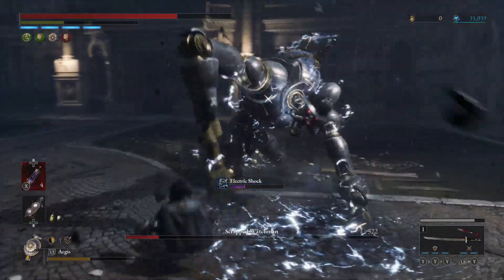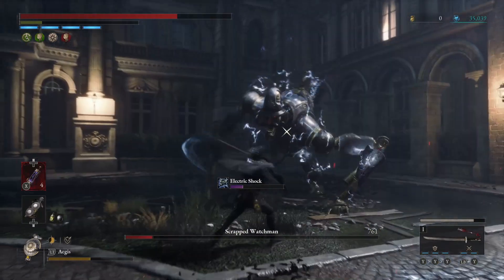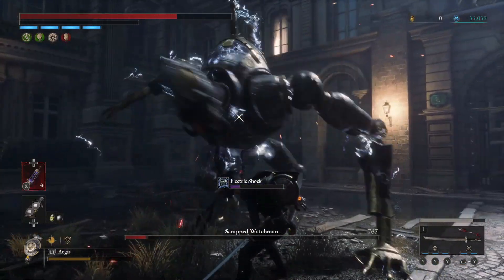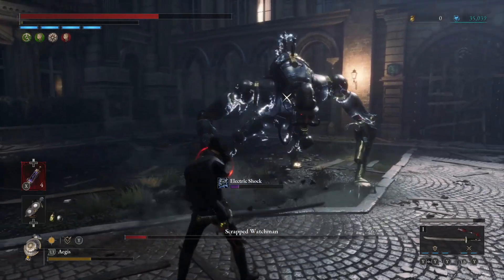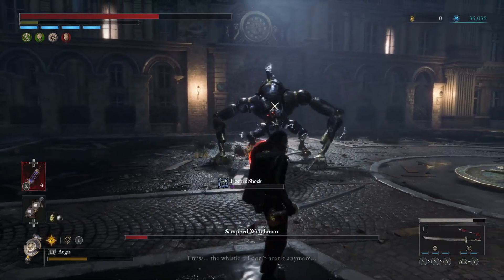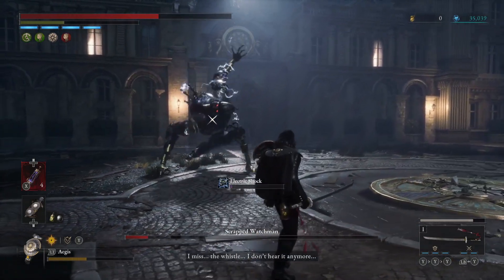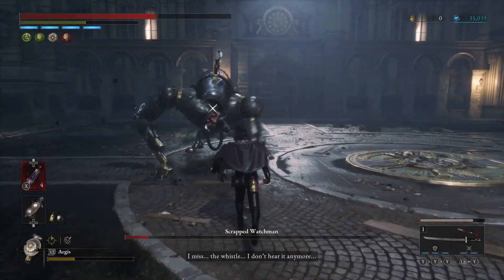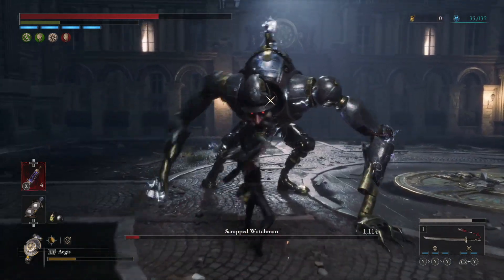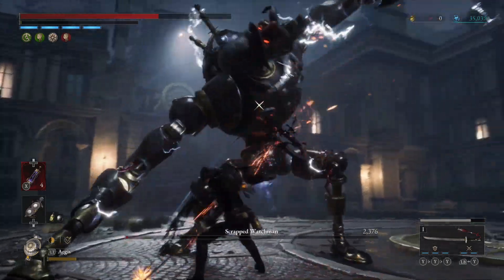If you truly want to cheese him on New Game Plus, load up on throwing cells, thermite, shot puts, and throwing blades and just spam throwables, because it will drain his health bar relatively quickly. I just wanted to do this video to show a strategy you can use against him — it's not overly a cheese, but blocking is your best friend when it comes to dealing damage here, and just avoid that grab he does with his right arm.